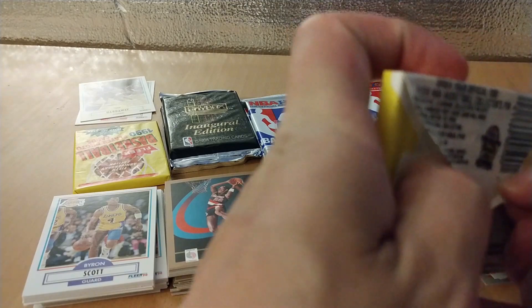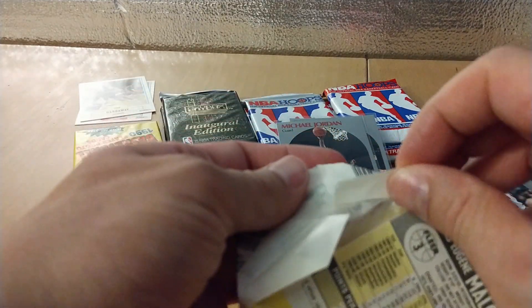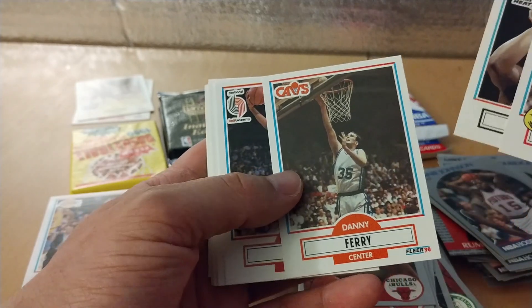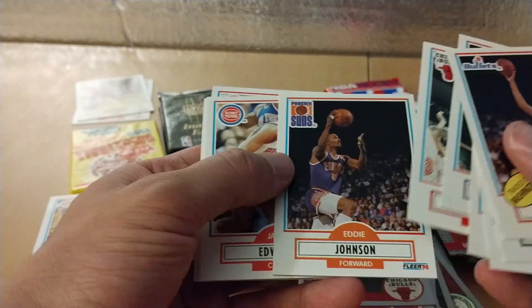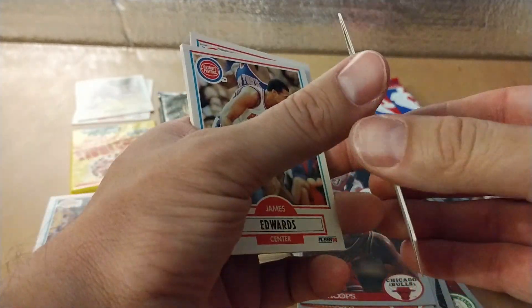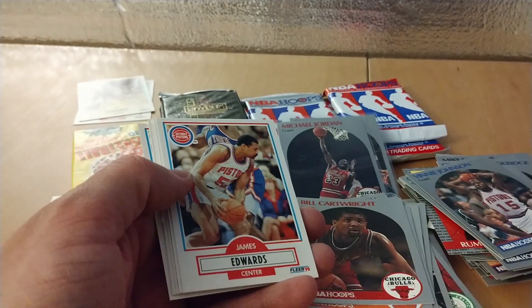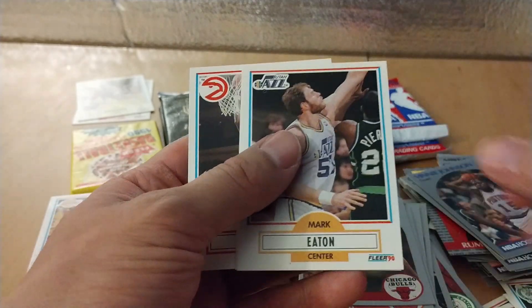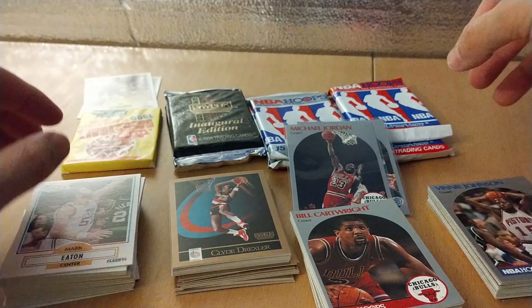Pretty good — didn't get the Jordan yet but did get the David Robinson, so that's good. We'll go back this way to mix it up. Moses Malone. Purvis Ellison. Danny Ferry rookie — I think he's a GM somewhere, I don't recall which team. Mark Jackson, third or fourth year. Scott Brooks. Reggie Miller.